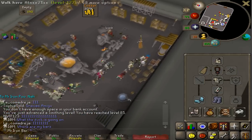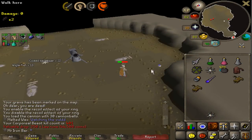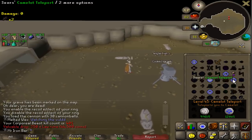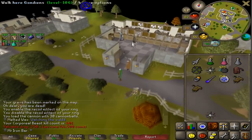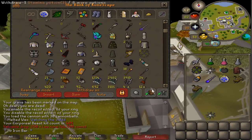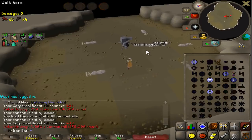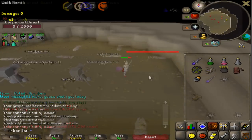Let the smithing grind begin — hopefully I can get it done within this week. I feel like doing a small Corporeal Beast session to start off the 500kc grind. I'm most likely going to go for 10 to 12 kills today, maybe 100kc a month, and within five months I'll have 500kc. Cannonballs — that's the first noticeable drop already, 2 kills in. Pretty damn good.